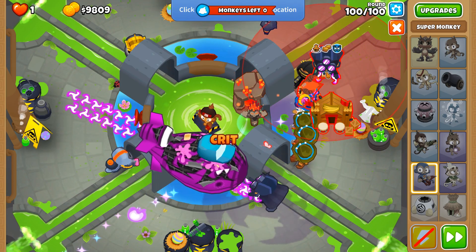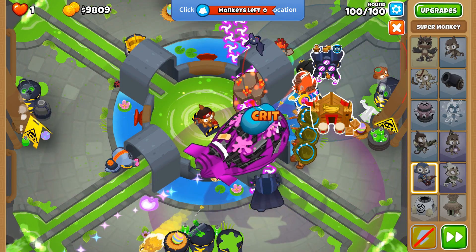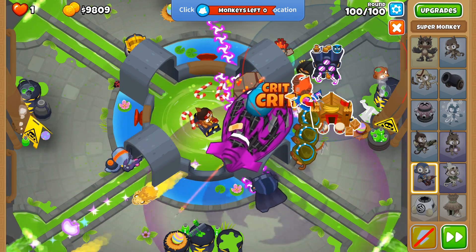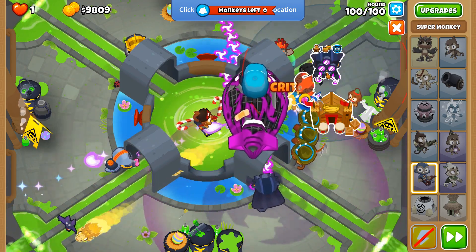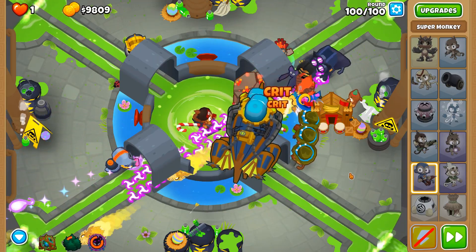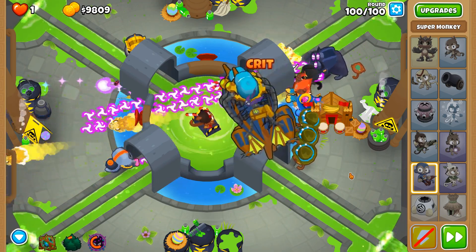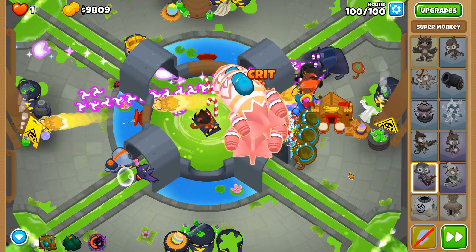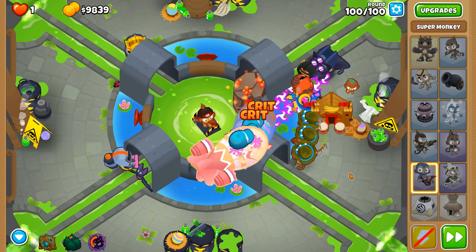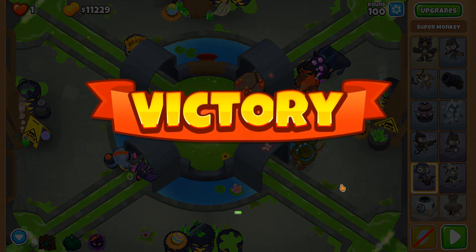Make sure you Dark Shift your Dark Champion near the very end so that you catch any leaks. This is getting pretty intense — those knockbacks are so OP. Looks like we did it!